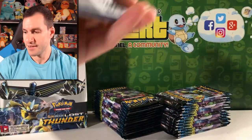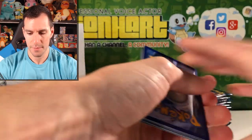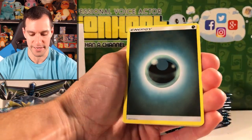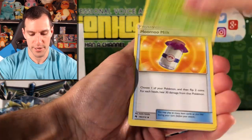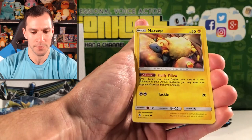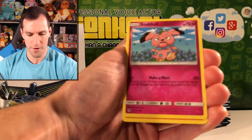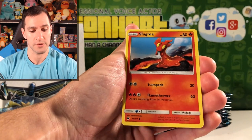Let's see what is in the next pack. I'll say Metal. Gogoat, Moo Moo Milk, Fairy Charm, Mareep — have we pulled that one before? I don't know. Slugma — Flamethrower. Pikipek — what's going on in the background of that card?